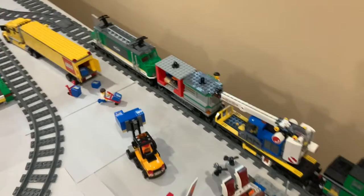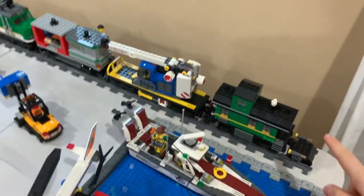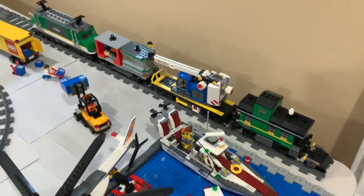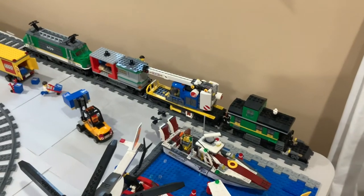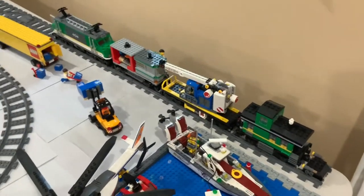And then if we head right over here, you can see the train, which is a cargo train that we adjusted. Instead of a log car right here, it has a caboose, which is based on Robin Hood Bricks' caboose. So if you want to see that and how to make that, please check out his video, which will also be in the cards and description.